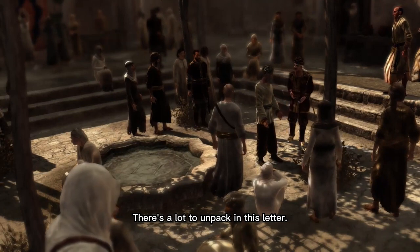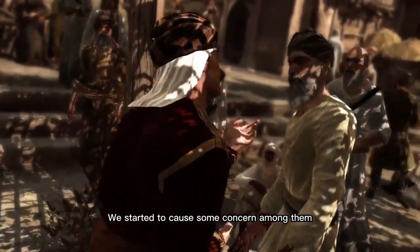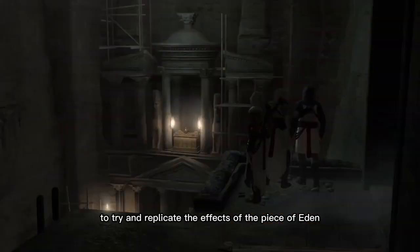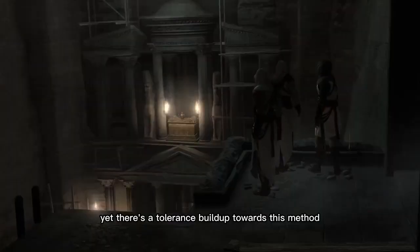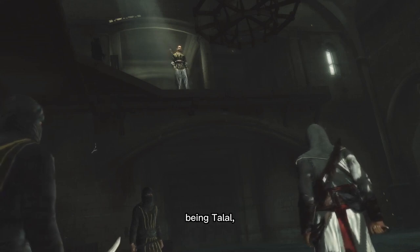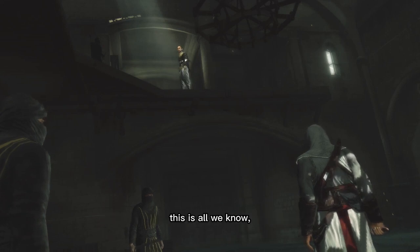There's a lot to unpack in this letter. Firstly, we know that Tamir is connected with Garnier, and his loss has disrupted the supply of arms and armour — we've started to cause some concern among them. But why does a doctor need arms and armour? Secondly, we learn that Garnier is using herbs to try and replicate the effects of the Piece of Eden found under Solomon's Temple, yet there's a tolerance build-up towards this method and it's killing more people because of it. We also learn that somebody in Jerusalem — this being Talal — is kidnapping people and sending them to Acre to help with the doctor's twisted experiments. I'll touch on him more in the next video in this series.